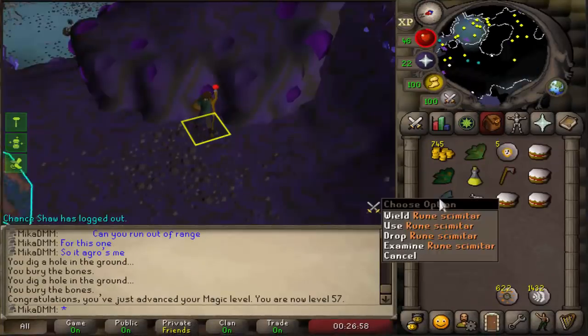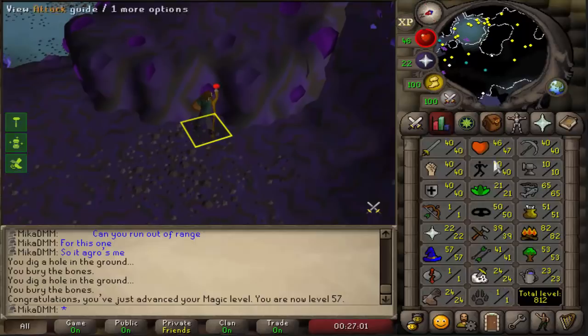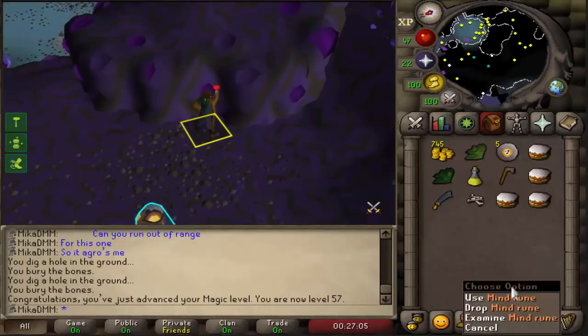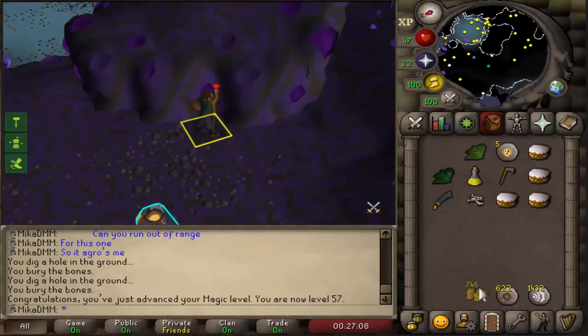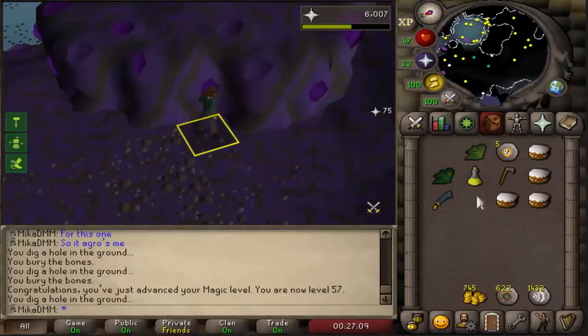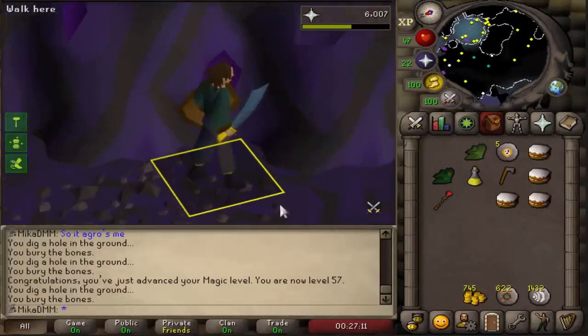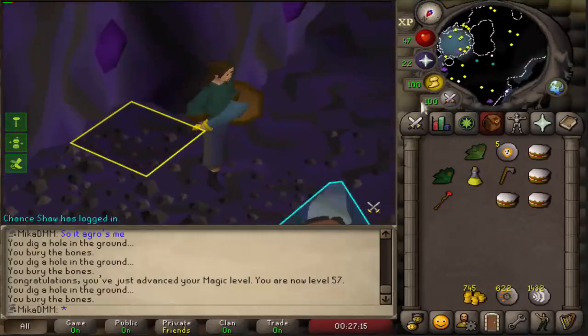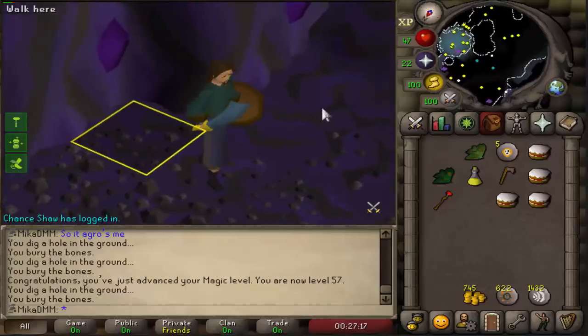The rune scimitar is completed on the main account as well, which is honestly very, very good. I have 600 casts to spare — I'll use them maybe when I do clue scrolls. But this is a huge upgrade for the account, absolutely huge. This is going to be best in slot until we get a whip, pretty much.